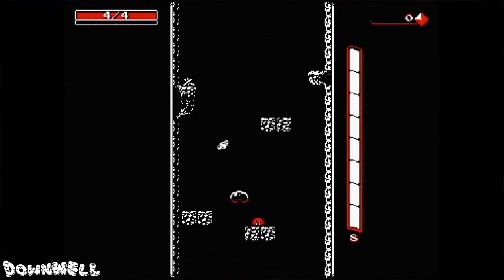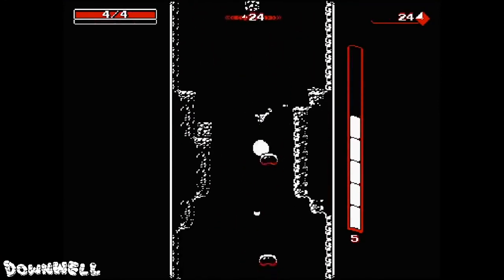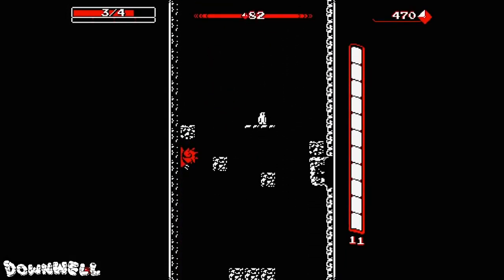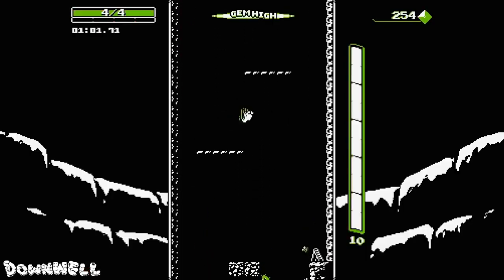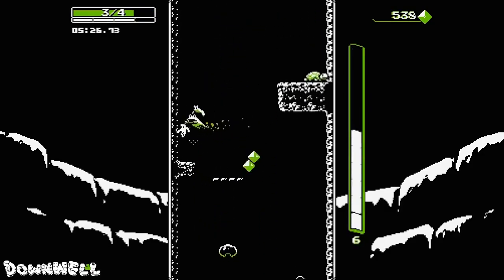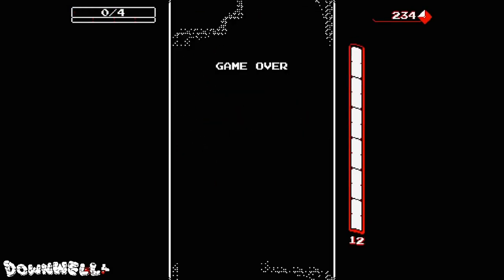We've had a lot of great cheap Switch games released recently, and I can't make this list without mentioning Downwell, because it might actually be my favorite budget game on the Switch. At just $2.99, Downwell is absolutely worth the price and then some. Just like Bayonetta, you have gun boots that pack a huge punch, keeping you afloat while you blast away at enemies or bricks below you. Downwell is so simple in design — 8-bit visuals, simple mechanics — but its fast-paced action is hard to put down, making it a perfect pick-up-and-play game.